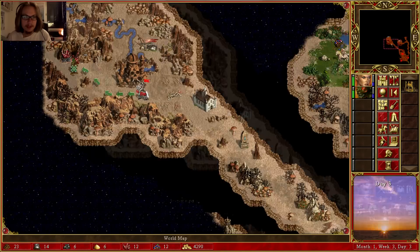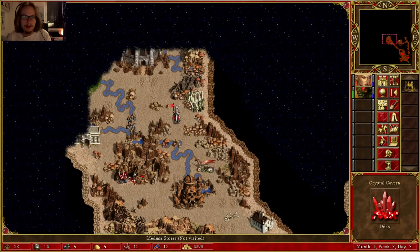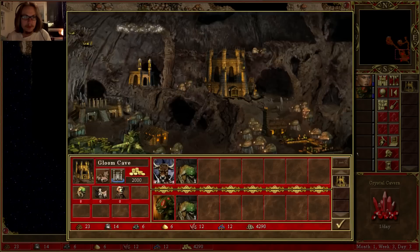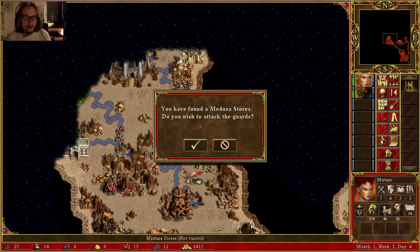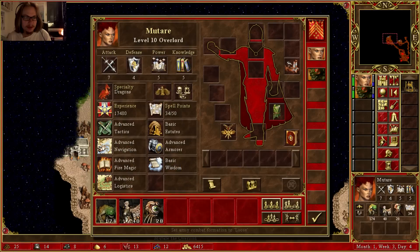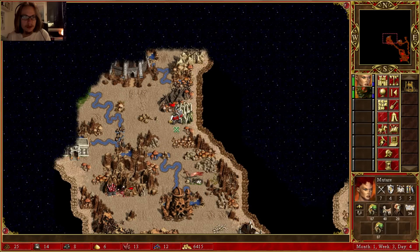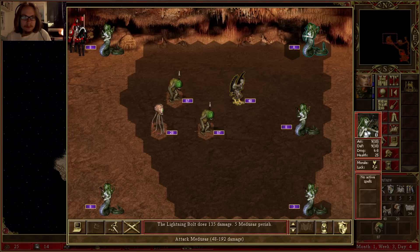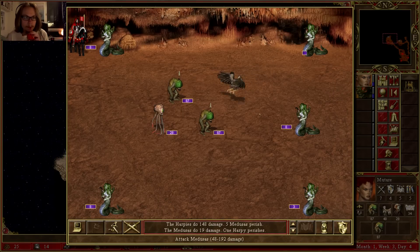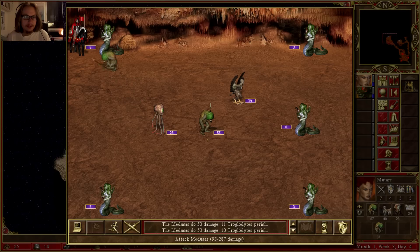This guy is attacking my castle. Several trolls — goddamn trolls. I'm waiting for capital. He's going down on my... Should I attack this? Let's separate these Troglodytes. Now I think I can attack him. This might have been a mistake — I'm losing a lot of Troglodytes to this.